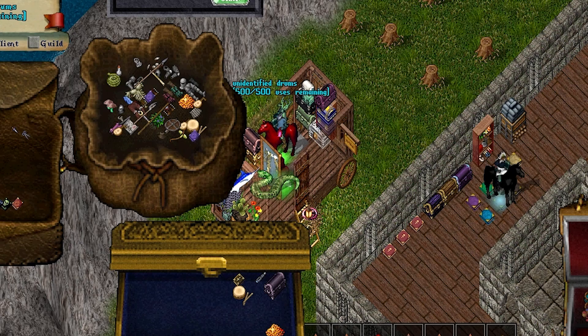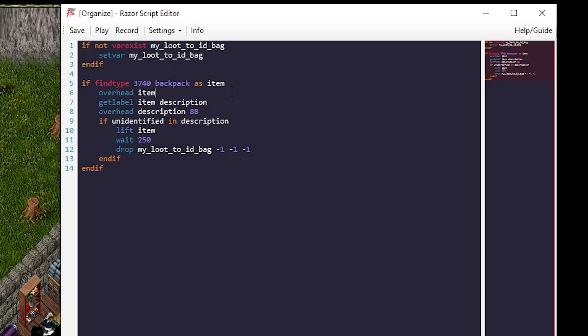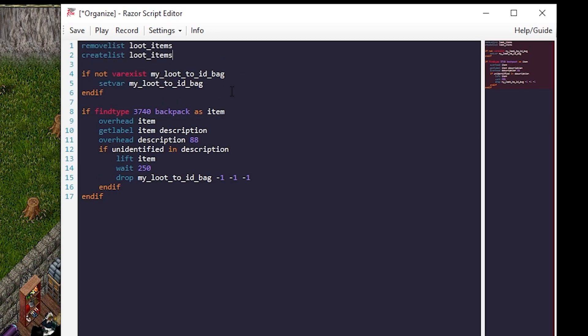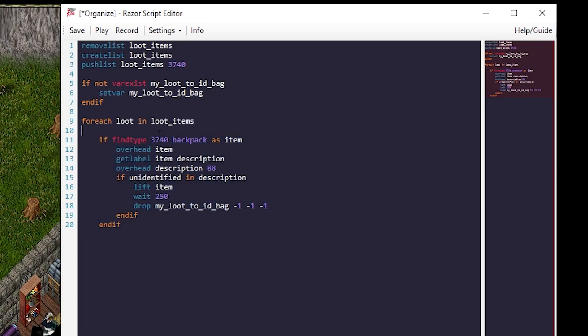The basic template is working and so far it's only checking one item, so let's expand on that. To check multiple items, let's introduce a list. Lists are potentially cached so let's remove it first to make sure it gets cleared. Go back to the top of our script and add: remove list loot items, create list loot items, and push list loot items 3740. Now let's update the script to use a for each loop — for each loot in loot items, if find type loot.